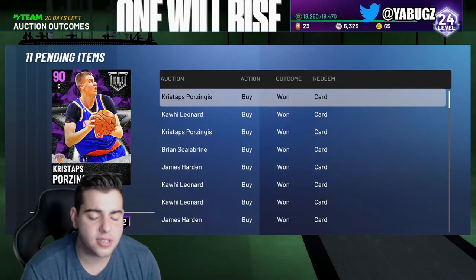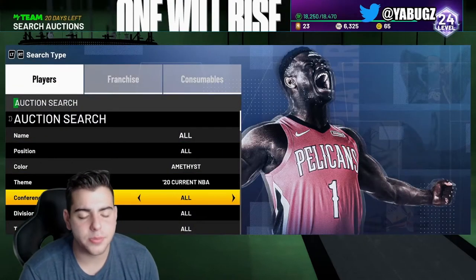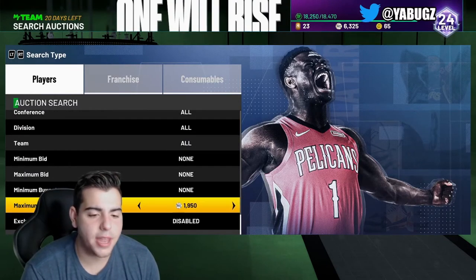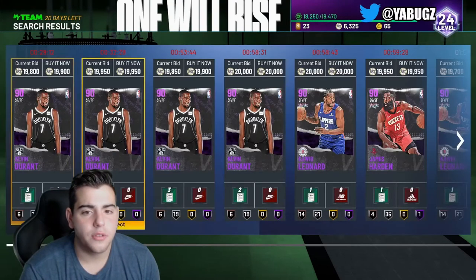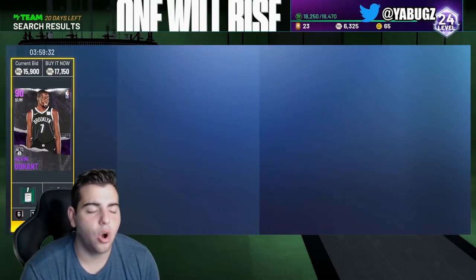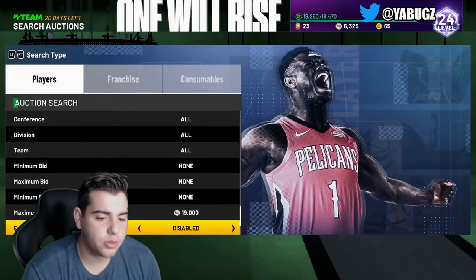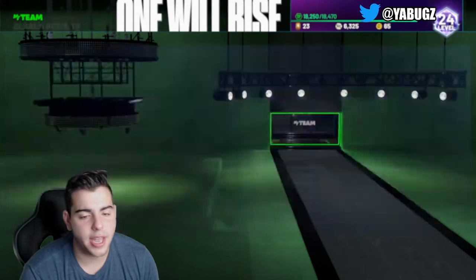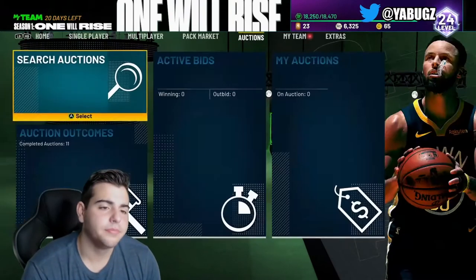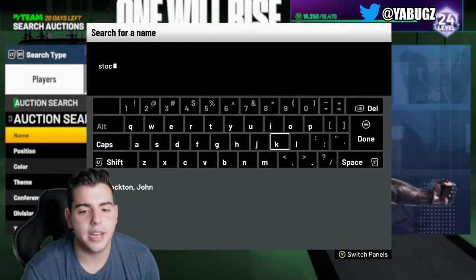As you guys can see, I have absolutely no MT. So we are going to go over my investments. I'm going to show you some quick little filters that helped me make a lot of investments. First off, Amethyst 20 was absolutely money this week — there were so many snipes going on. One of them was Kawhi for 3K and Kawhi for 8K. This is on Xbox, so cards are a little bit more expensive on Xbox.